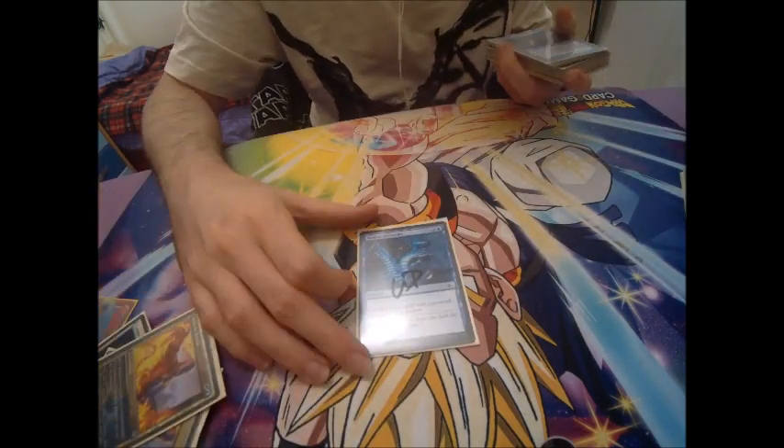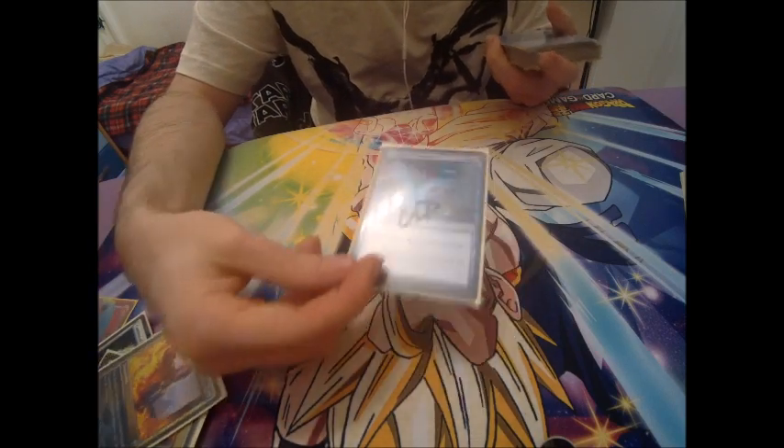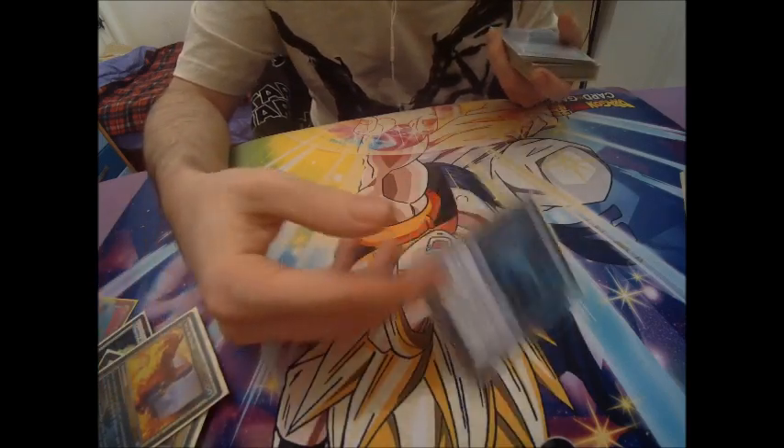One Disdainful Stroke. Good against Tron and against Valakut, since it cuts their win conditions and all of Tron's threats. It's also quite good in the mirror match to counter Mind Sculptor.